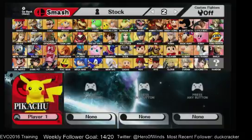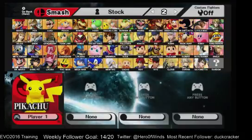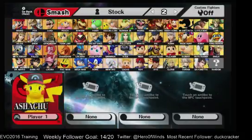Pikachu has the voice pack from Pokkén Tournament for Pikachu Libre, so it's the female Pikachu voice on all his actions. The alts on slot 9 include a Shadow Pikachu or Dark Pikachu, a Home Front Pikachu, a Metal Gear Pikachu, and an Ashchu.